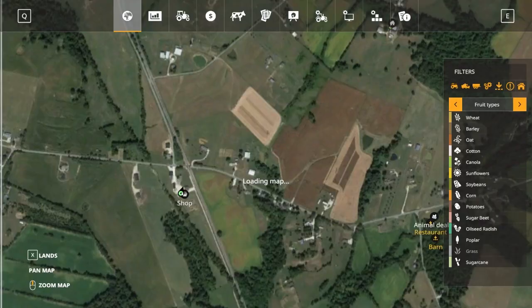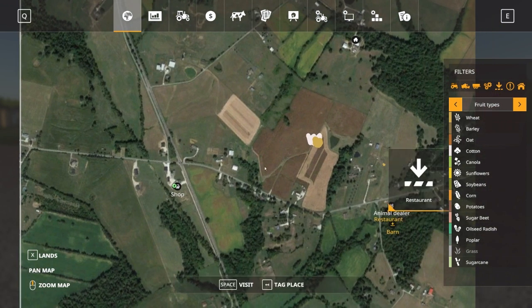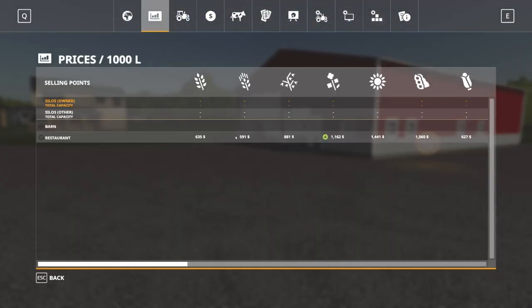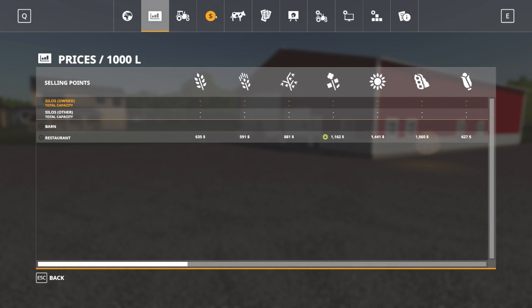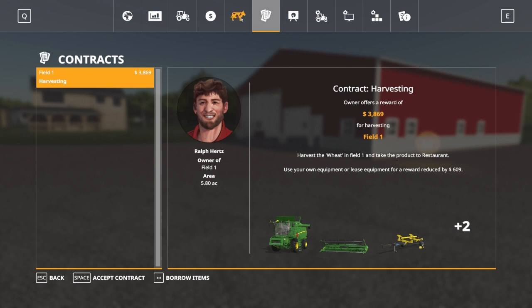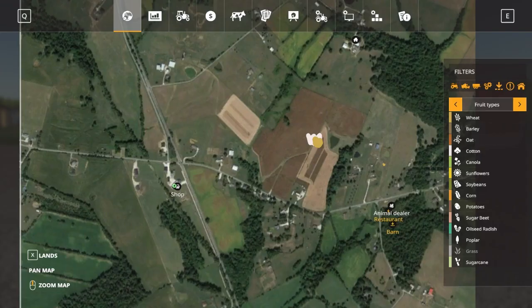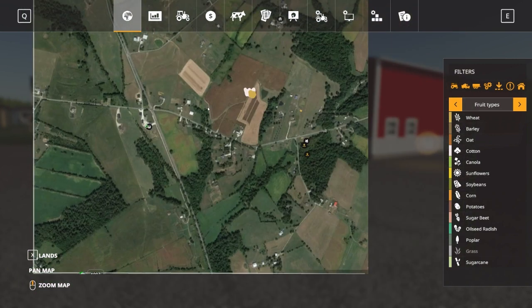When you look at the map, you see the animal dealer, the restaurant, and everything is in one location. So when you go to buy and sell, if you're into a lot of sell points and competing prices, you're not going to get that on this map — but in a way it makes sense. You're looking at a rural community, not a decent-sized town or city.